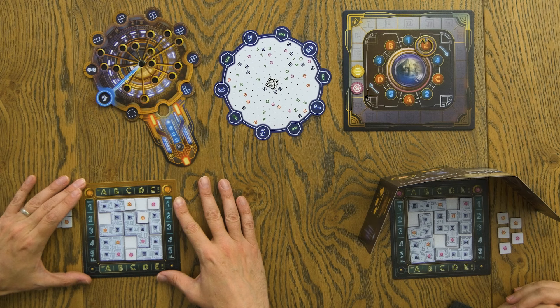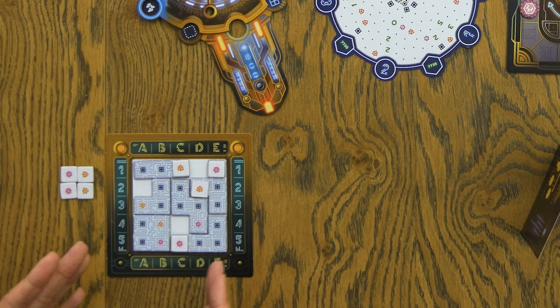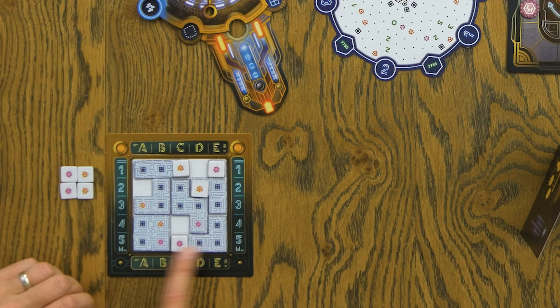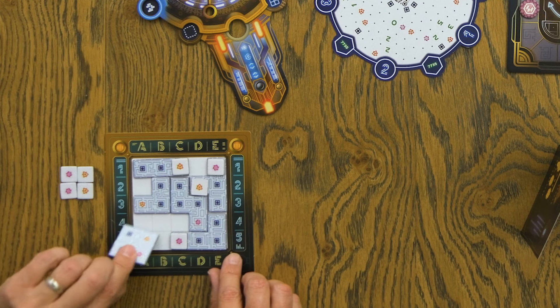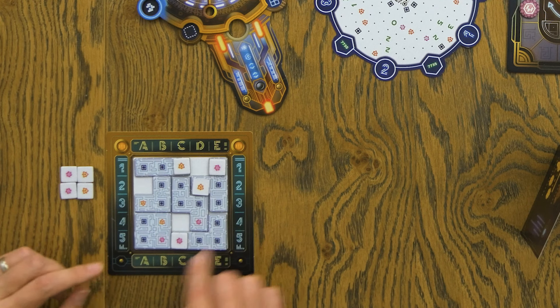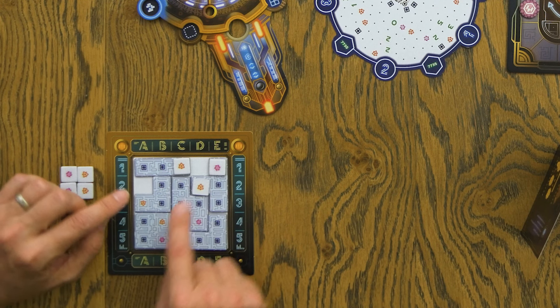I'm going to reveal this so people can see everything. Everyone's going to have a board behind them and you're going to be trying to deduce the one solution to this puzzle of how these six buildings — which are these little polyomino tiles — fit into this little area. And as you can see, there's going to be some gaps.